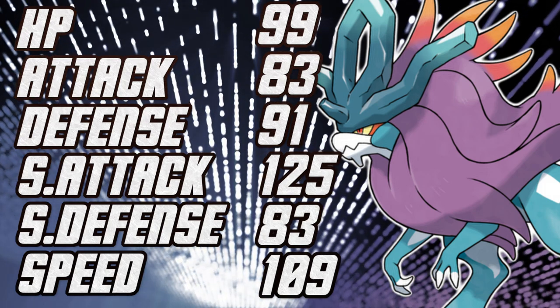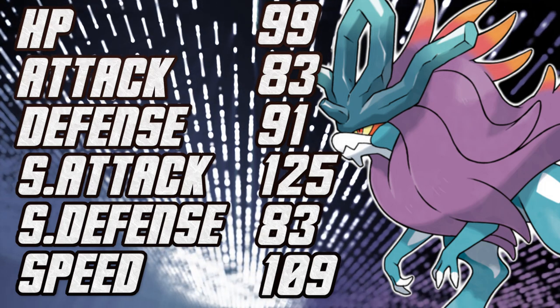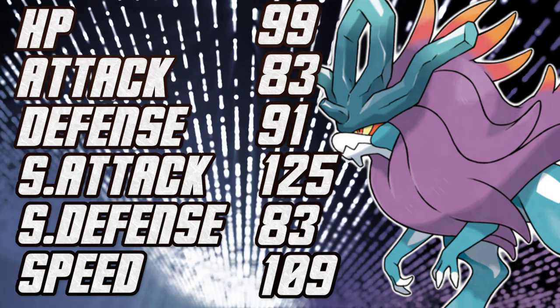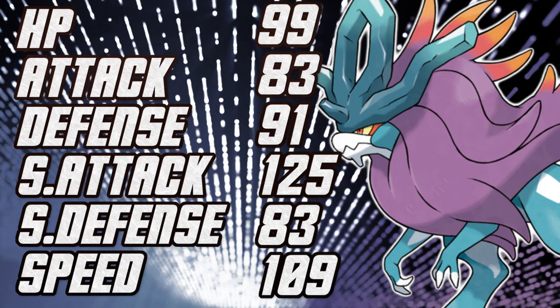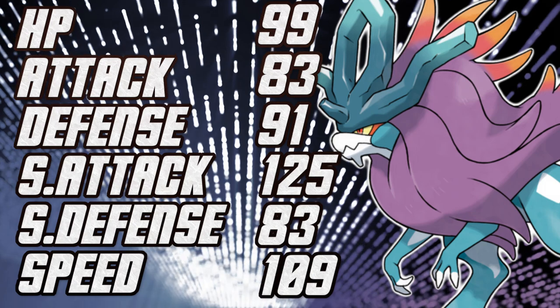It won't be physically active — it can't do a physical set. We'll dive into that a little bit later. But that's not why you use this guy. You've got 125 Special Attack — this guy is a nuke. Combined with 109 in Speed, you get a really, really nasty mon. It's not only speedy, it hits hard, and it's bulky enough to theoretically set up.